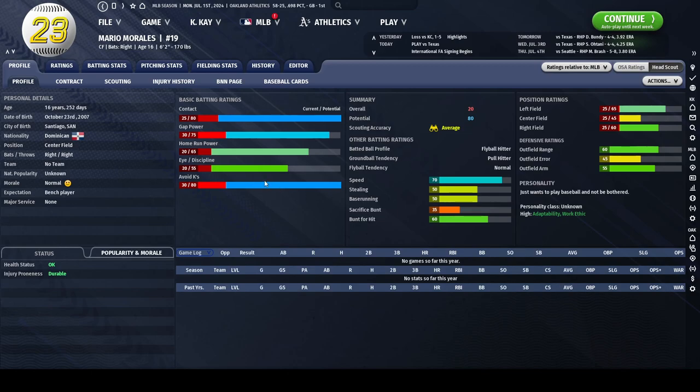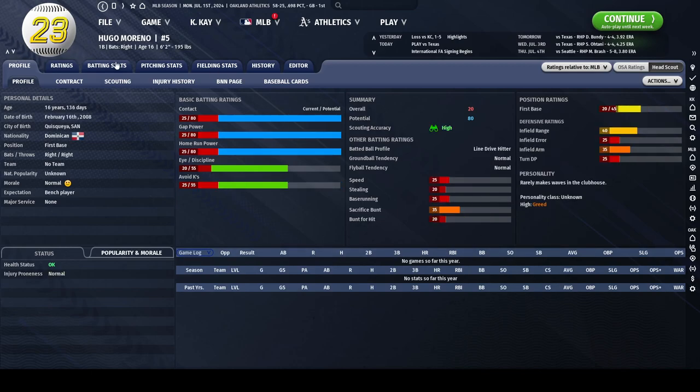In my opinion, this would be the player I would personally go after if I was interested in signing someone in this draft. Next up we have Hugo Moreno — again, elite bat, but terrible defense, and high greed — that's it. For me, this is a big no. I would not offer this player a contract unless he was the last player left, he wasn't asking that much, and he was still available at the end of the free agency signing.